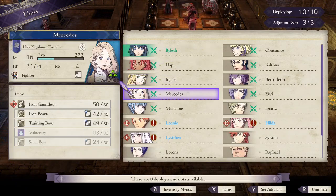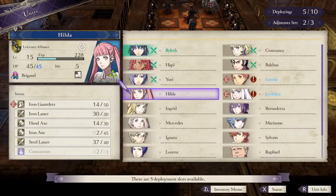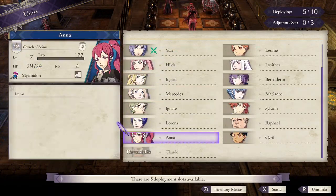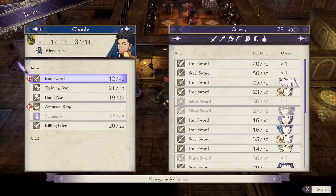I should figure out who else we're taking. Where's Claude? Holy shit, where is he? Oh yeah, wait - we can't use him in this chapter. I forgot - you don't get your house until later in this chapter. 600 hours and however many playthroughs and I still forget that!